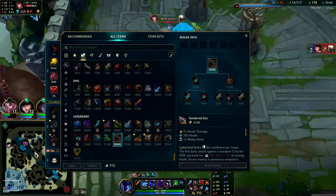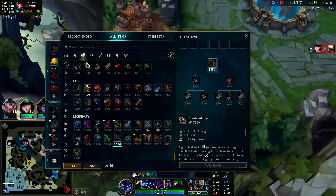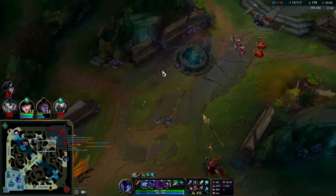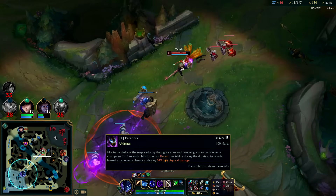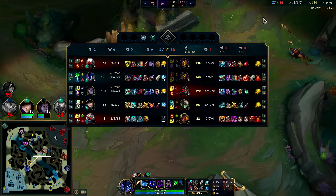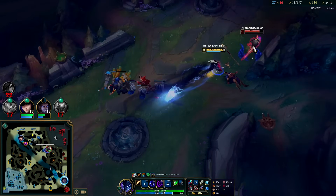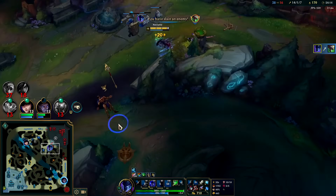Sundered Sky is incredibly good with Eclipse — I'll run that instead of Stridebreaker. Grab another Tunneler. Farsight Alteration is bad on most characters, but on Nocturne with a semi-global R it's pretty nice — also decent on Xerath. He's one full item, we take this fight. Dragon is up in one minute thirty.